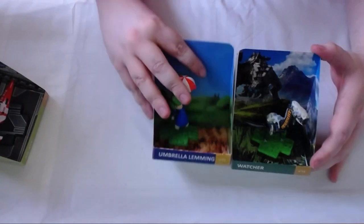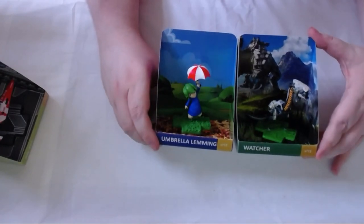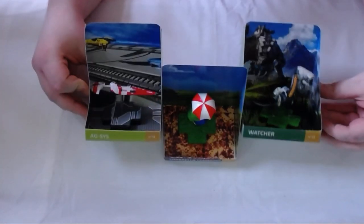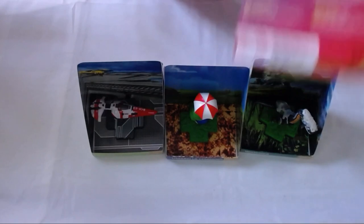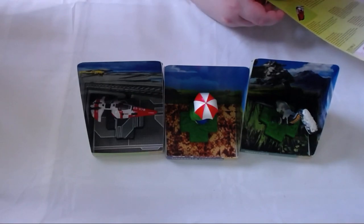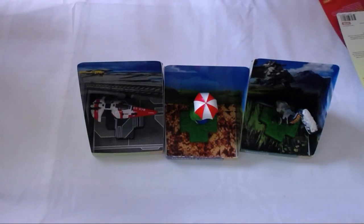So that is the three new ones. These are first edition, as you can tell by the fact they have gold numbers, but other than that I don't think there's a difference in the first editions. You've got the backs with character profiles — Lemmings came out in 1991, WipEout 1995, Horizon 2017 — with a little story on there. Cool little stat cards on the back.